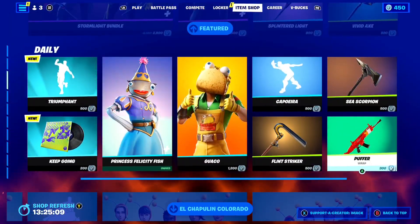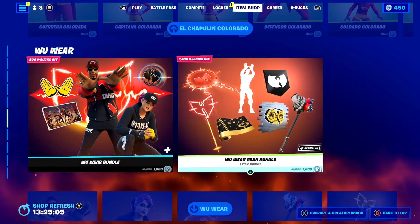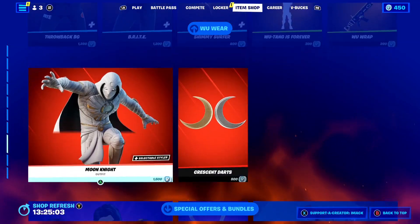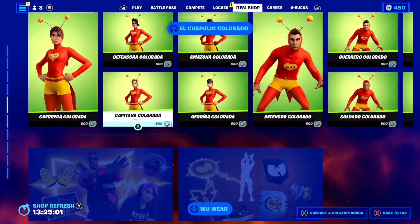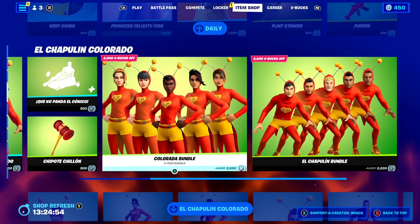Down here you've got the El Chaplin Colorado stuff, the Wu-Tang stuff, and the Moon Knight skin. If you're buying anything from today's shop and want to support me, feel free to use code IMAC, hashtag ad.